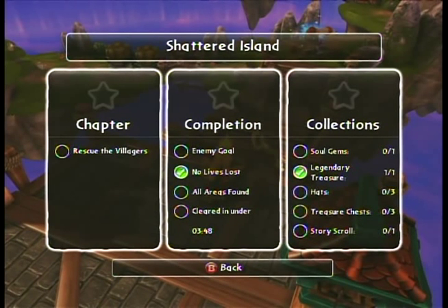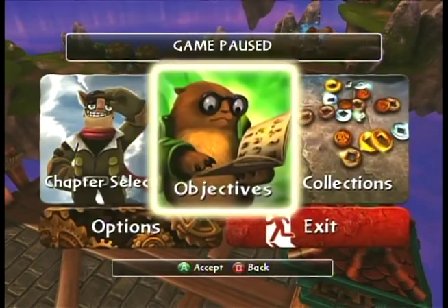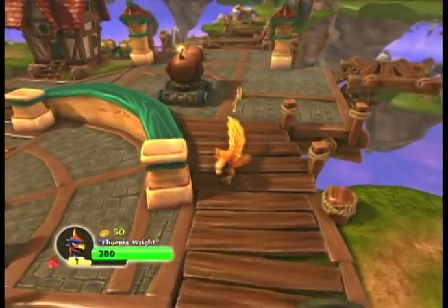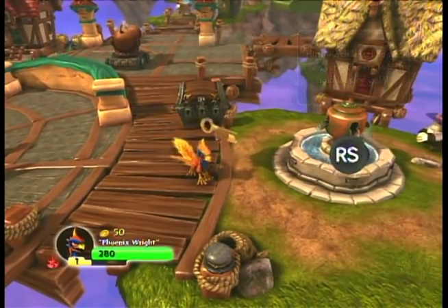The chapter goals are pretty much just completing the level for story's sake. The ones on the right are all the collectibles, including hats, which sort of function like equipment in this game - they give you stat bonuses, but they're not usually particularly huge stat bonuses. There's also treasure chests, which are full of gold for you to buy moves and upgrades later on. There's the story scrolls, which are just flavor text if you want to know more about the world of Skylands. And soul gems, which are actually very important if you want to max out all your characters. Soul gems - each one is specifically linked to one character and unlocks a move for them to buy at the upgrade shop later on. So if you don't find their soul gem, you can't get all of their moves.